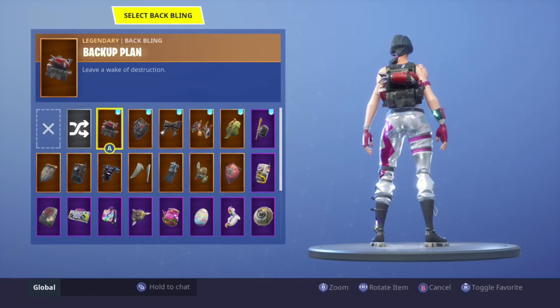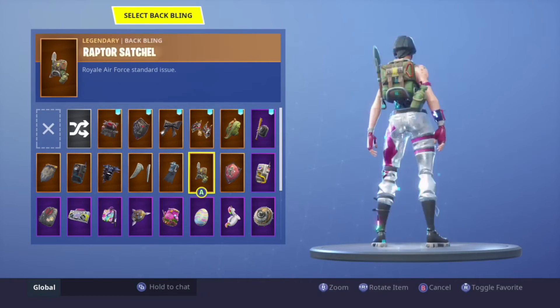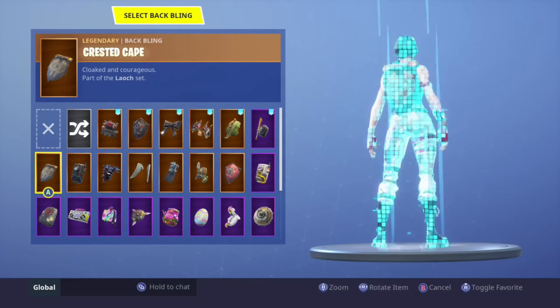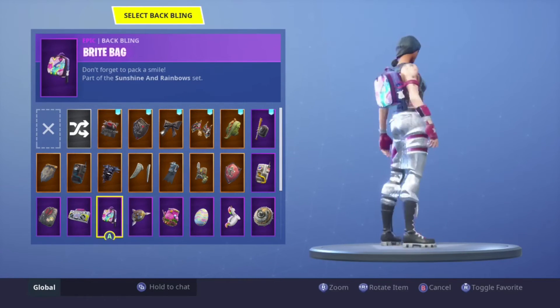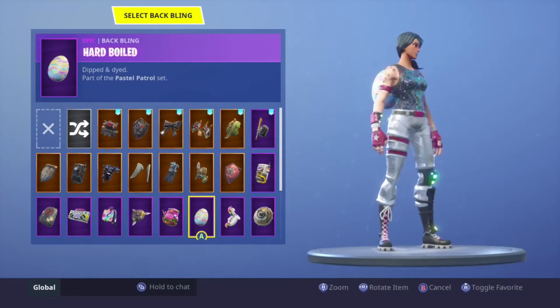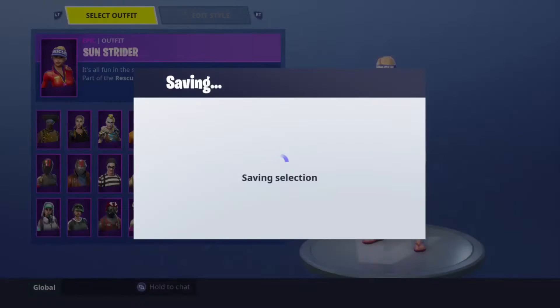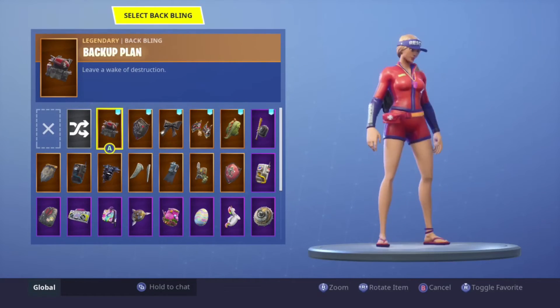For the Sparkle Specialist, I would rock the Brite Bag, the Easter egg, or the Boombox — the Boombox doesn't look bad on it. But I'll probably just rock the Easter egg because yeah, this is a colorful skin.